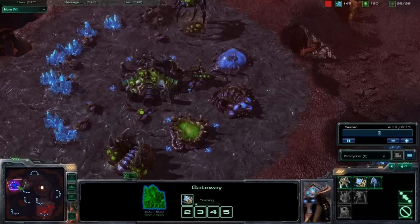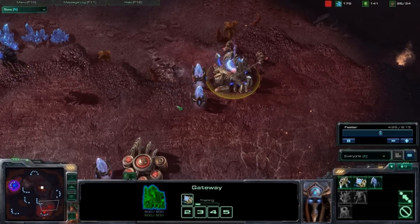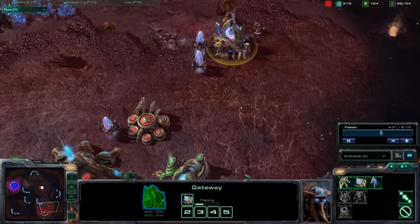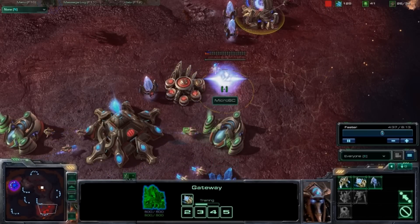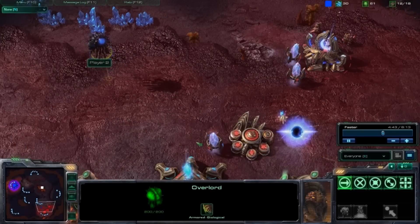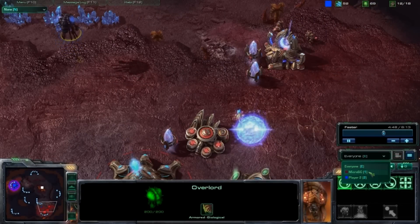If you scouted the enemy and he indeed has a Roach Warren out, you would need to build a Forge and start producing two to three cannons on your ramp. But if there is no Roach Warren, go ahead and start building your first Stargate. Make sure the enemy overlord does not see your Stargate — it could be very, very bad.